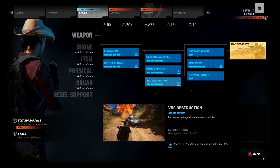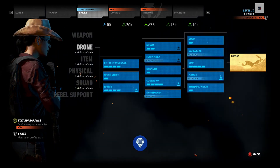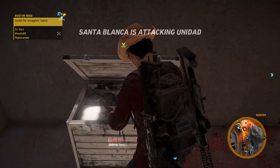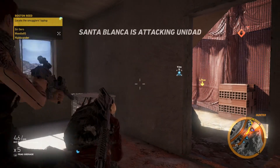Skill points also strengthen your character's physical prowess, like how much damage they can take before dying and the length of time you can sprint before getting tired. You gain resources through tagging supplies found on the battlefield or completing rebel missions.